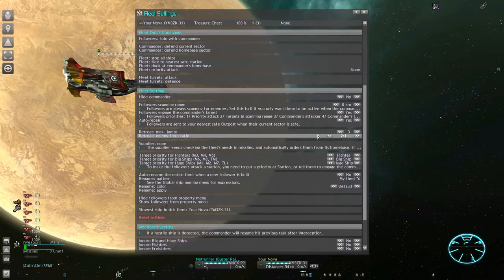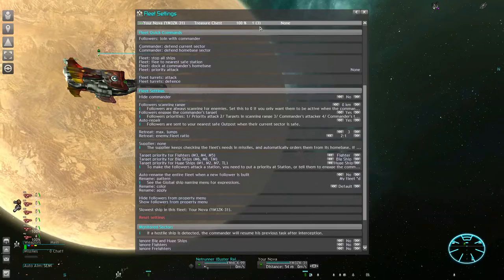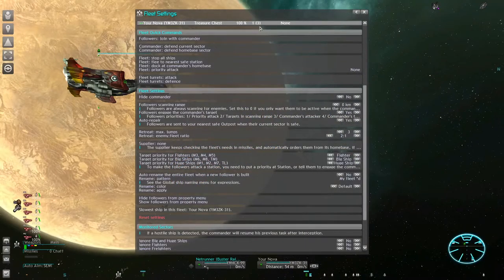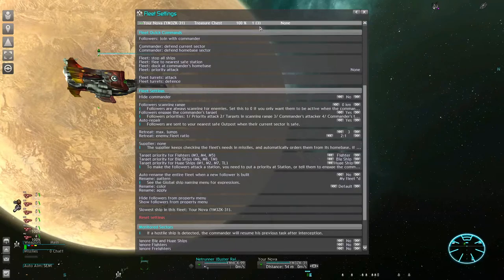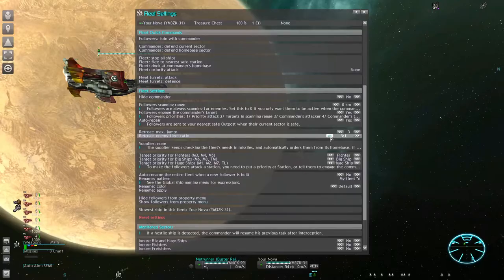This doesn't work all the time — sometimes an enemy pops up right in front of you or the retreat leads straight into other enemies. But usually it does a very good job keeping these fragile fleets out of trouble, though only if your own battle value is not too high. Otherwise the commander will be too confident and attack anyway. With about six fighters in the squad and a retreat threshold of 2-to-1 you should always be fine.